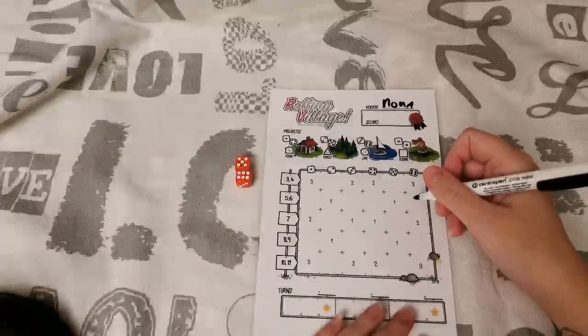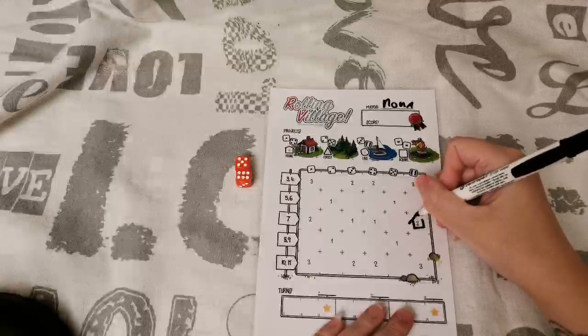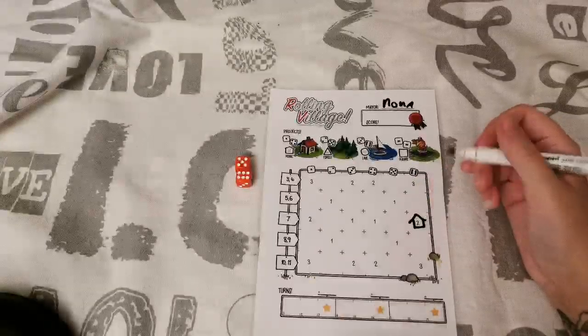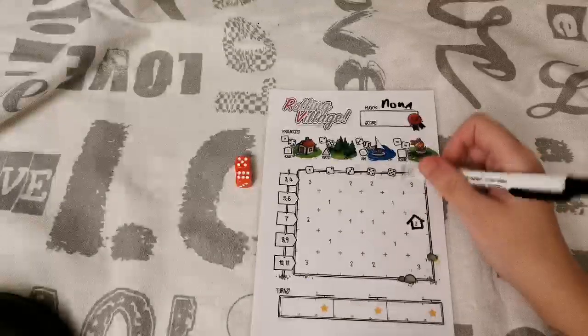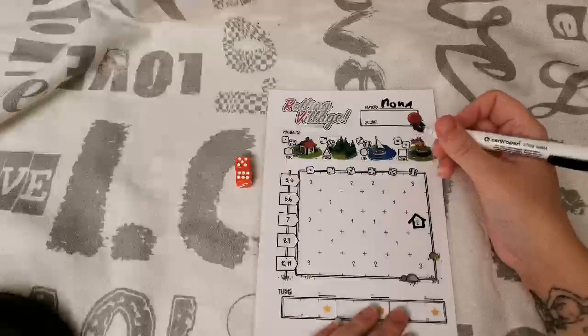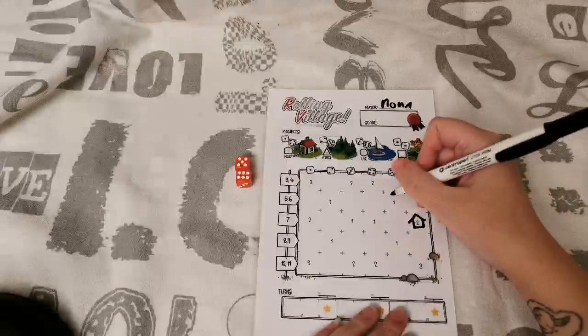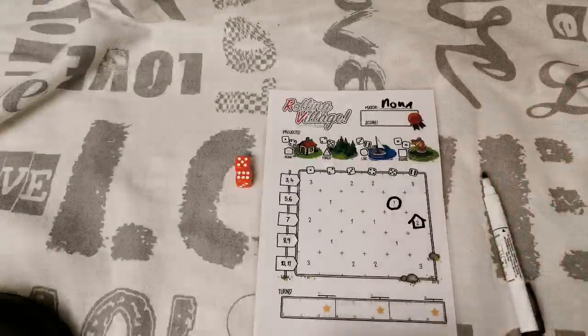I am going to go for row 5 personally. I'll put a little house there. And then the one I draw in the second row cannot be a house, so I'll draw something else — I think I'll go with a lake. So that's set up, and then we can actually start playing.